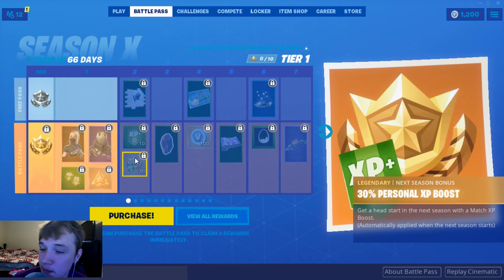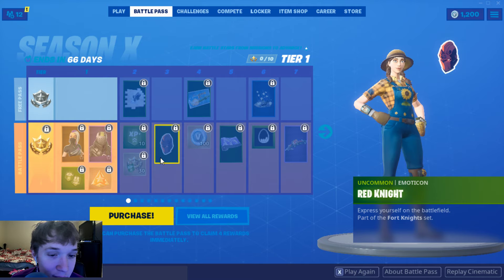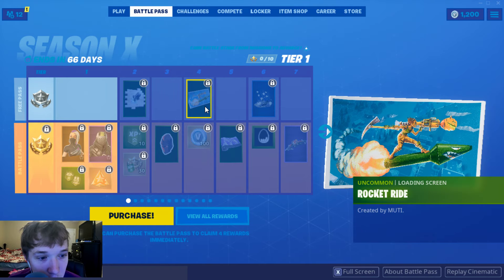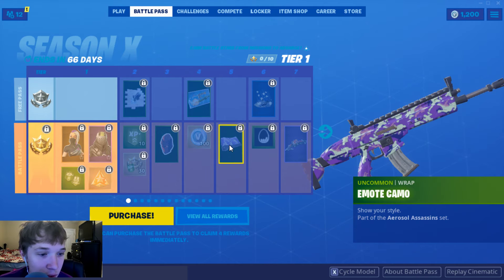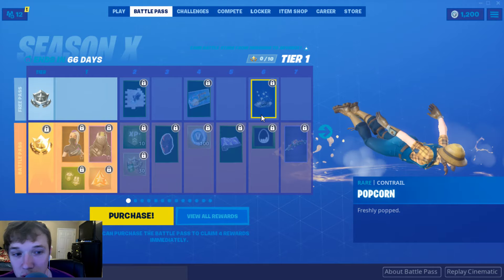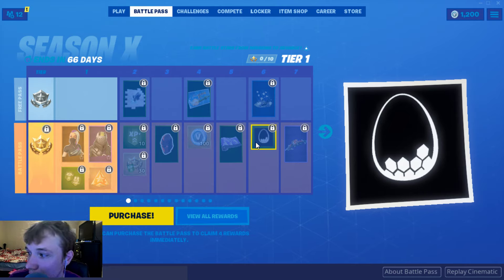XP Boost. Personal XP Boost. The Red Knight — that's alright, I don't care too much for those. We got the Rocket Spray, the Rocket Ride loading screen. A hundred V-Bucks. Emote camo — I don't care too much for that. Popcorn Trail — that one's really cool, I really like that one. That's funny. The Dragon Egg — that'll be really cool for the t-shirt people.